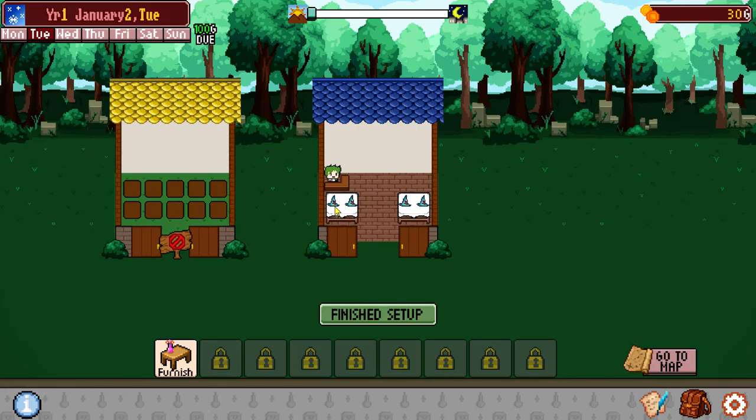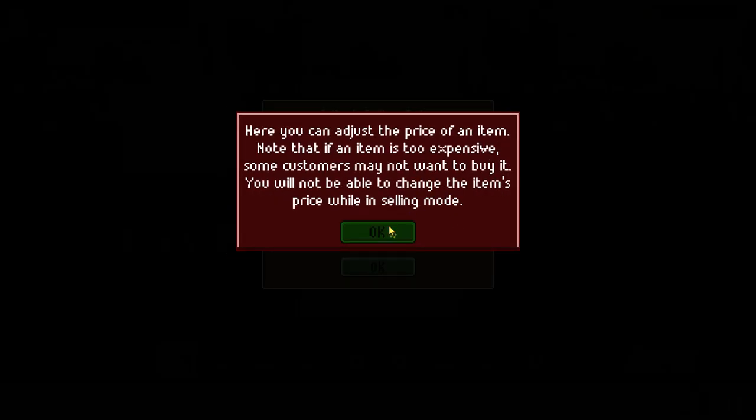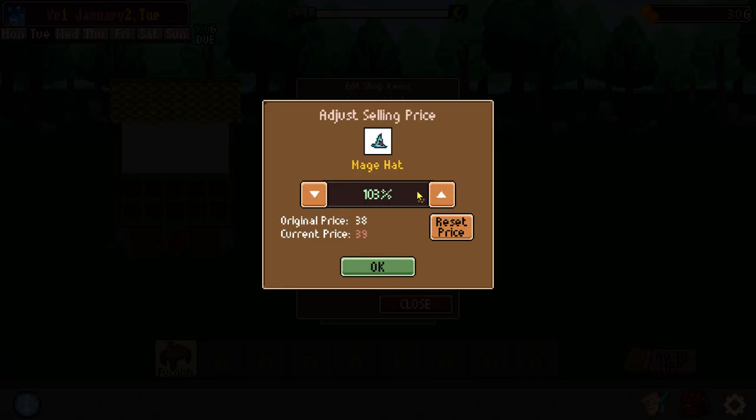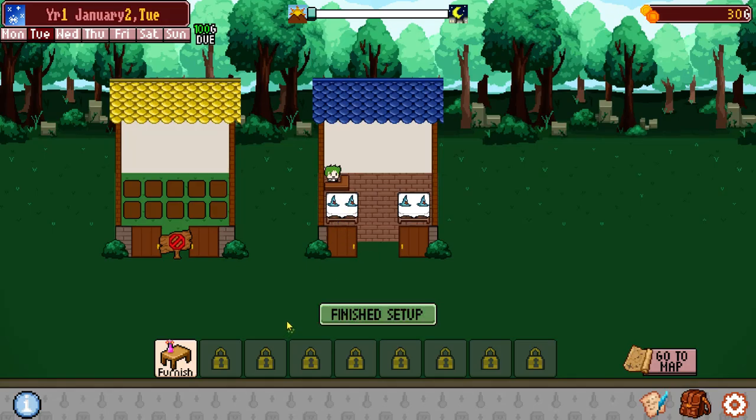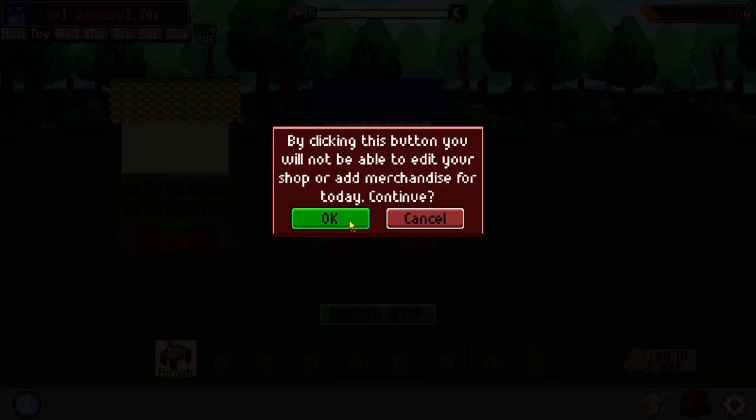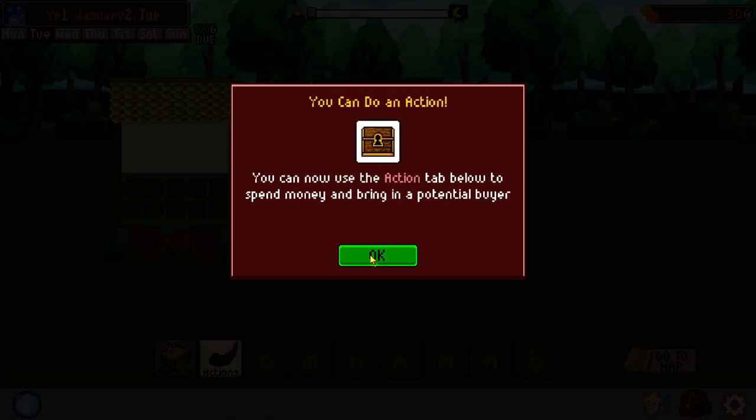We can adjust prices if we like — we can go up a little bit higher if we want, or a little lower. People might get a little cranky if we charge too much. We'll go up to like 40. Yeah, I think we're good. Click the button — we are done.